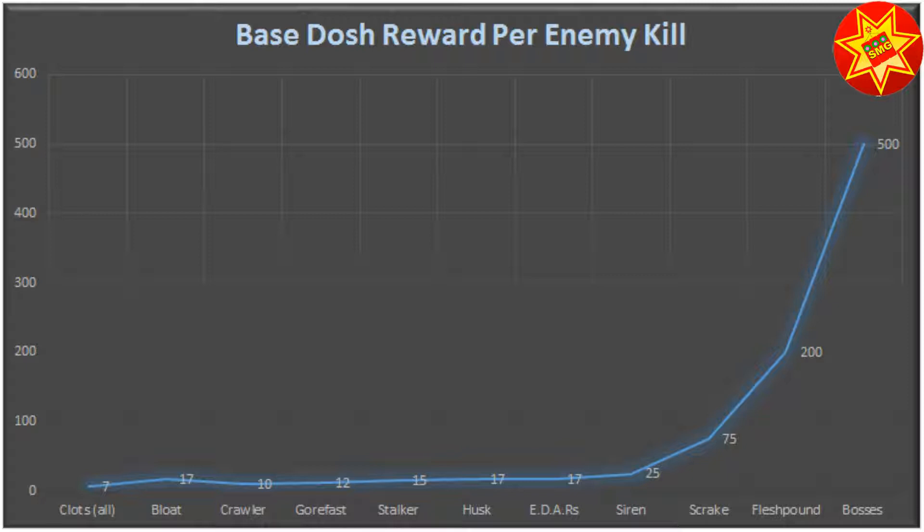Sirens are 25. Scrakes, a massive 75. The fleshpounds — over 200 — so that's a good priority target.